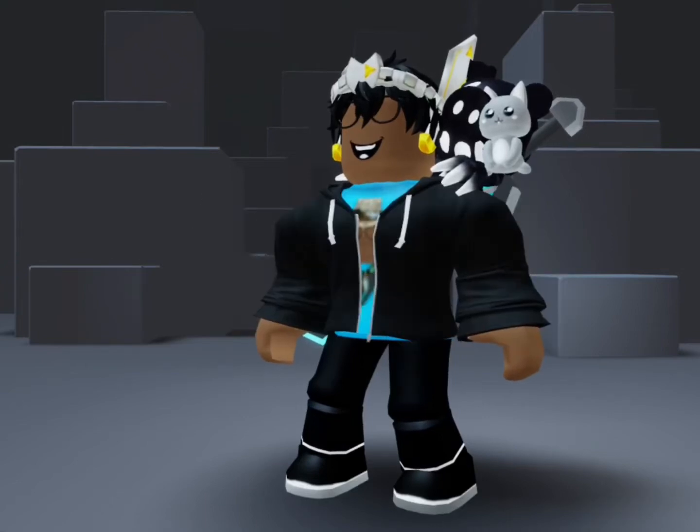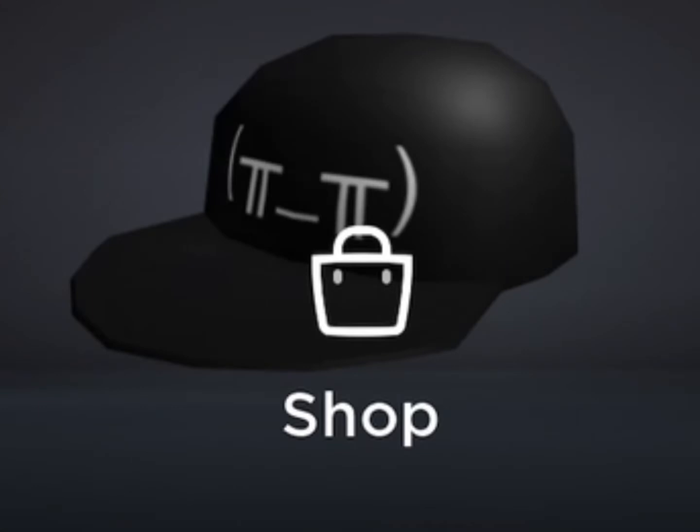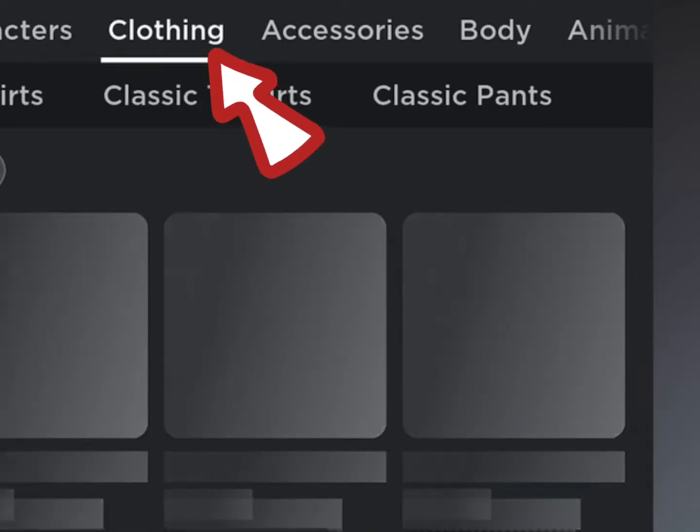Layered clothing is officially out and today I'm going to show you how you can equip it. In mobile, first you want to go to Shop, then go to Clothing, then select Jackets.